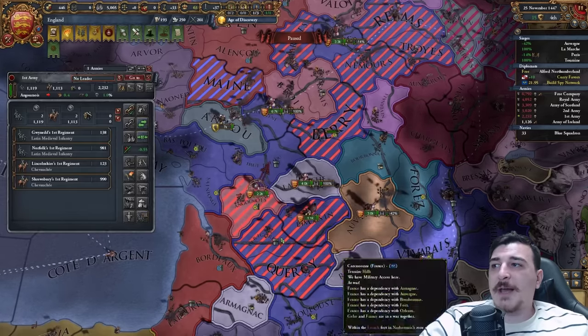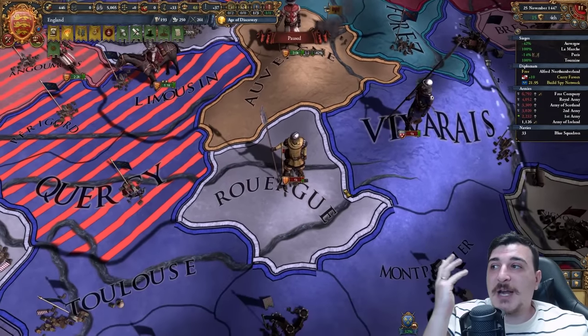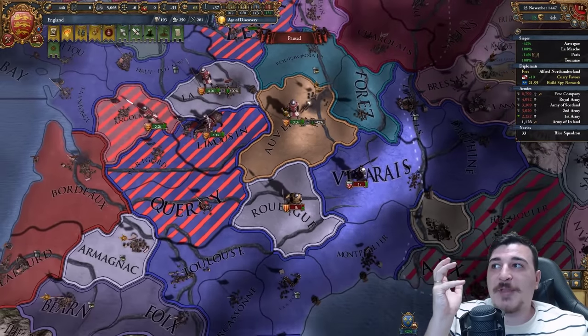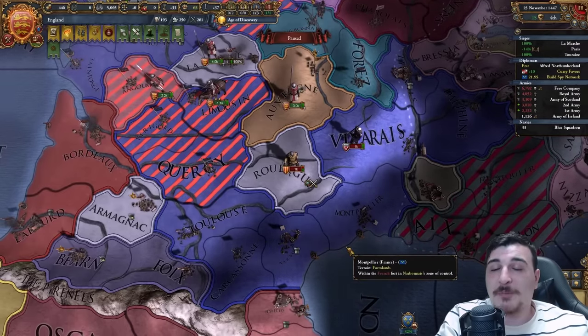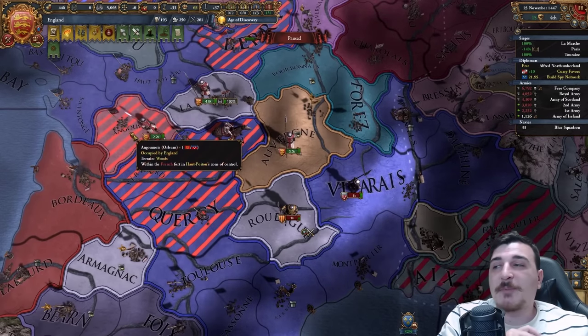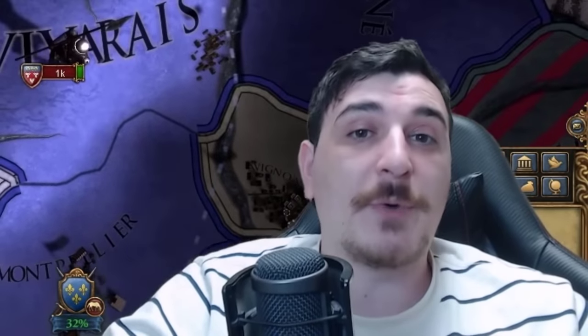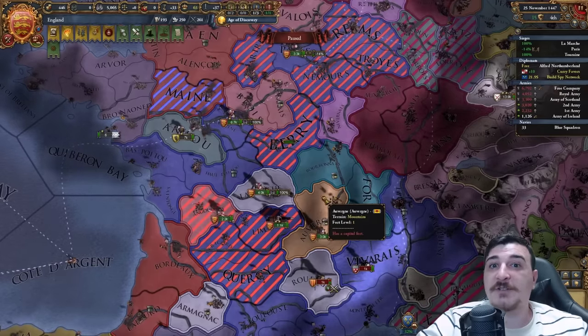One thing I do recommend you keep an eye out for is the fact that they'll continuously recruit 1,000 units all around the place. So you've got to make sure you stack-wipe these units before they manage to merge with the rest of the armies and form bigger blobs, making it a lot harder to deal with. Also, I noticed in 1.35 it's a lot easier getting stack wipes as long as you have the full combat width when you engage enemy armies. Take full advantage of it.